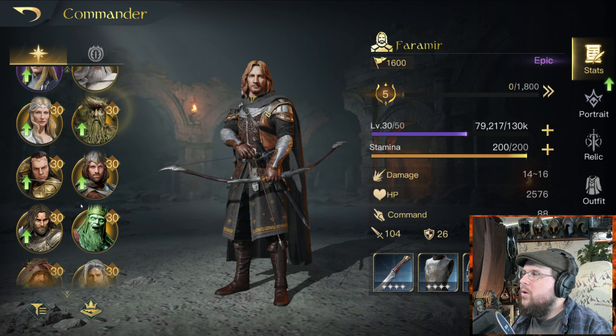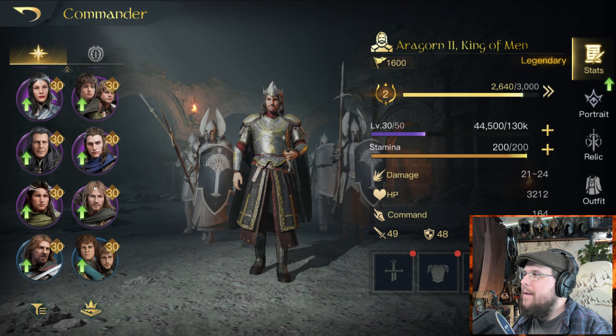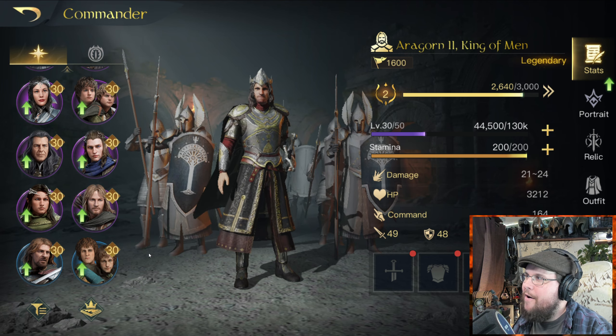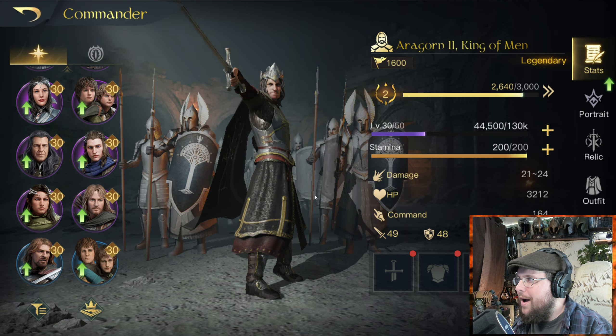Just to clarify: a gold commander can always get to respect level 20 even without ascending first. Purple and blue commanders have to ascend — blues ascend at level 5 to become purple, and purples ascend at level 10 to become gold.